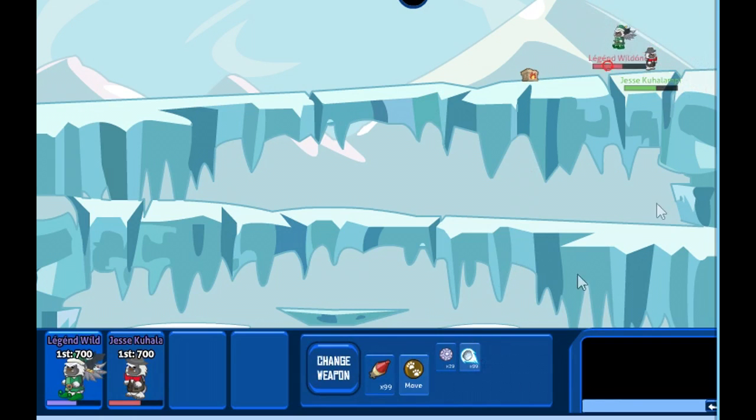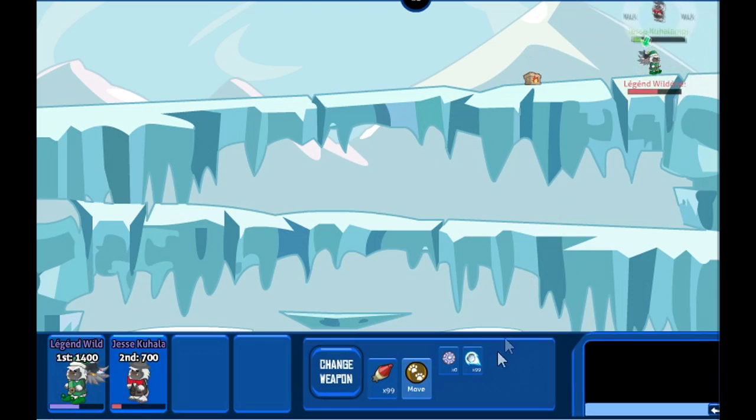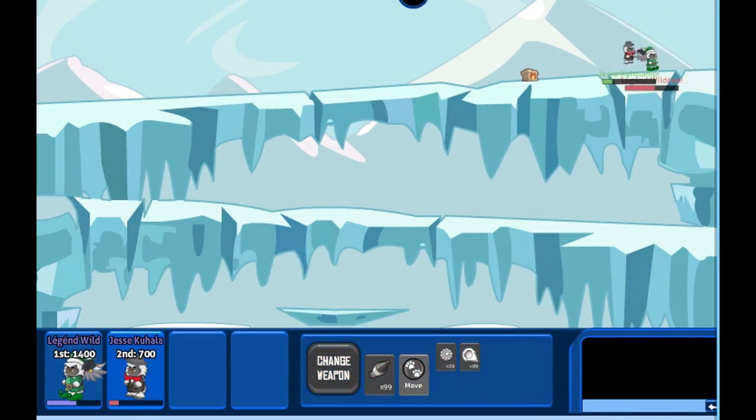I did some calculations and found out that with every stat point you will get 0.42% more health and 0.5% more strength, which means attack power. These are added to the base value.